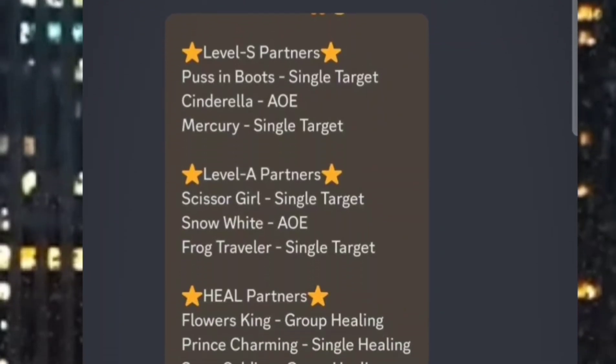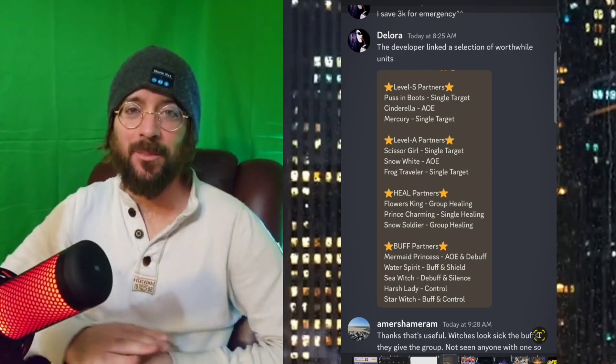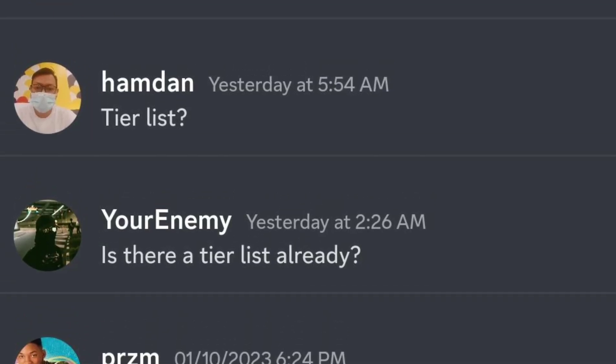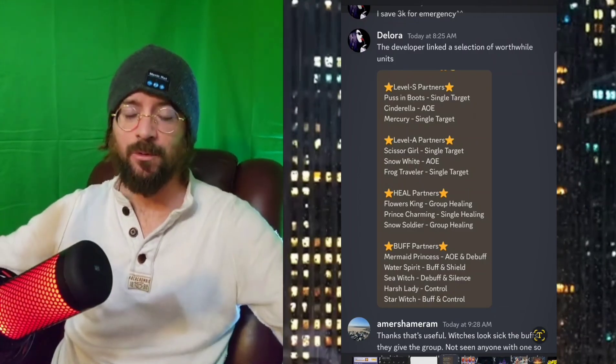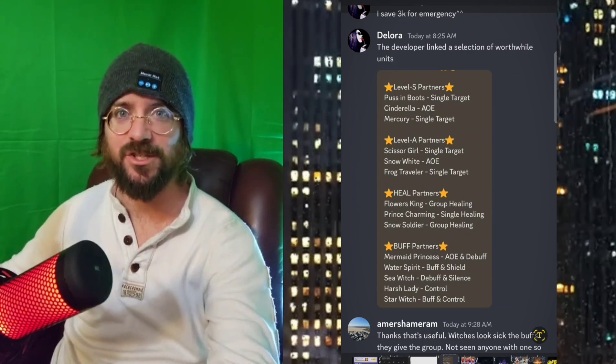So the developer actually linked a section of worthwhile units, so on its bare bones this is like the alpha version of our developer's tier list. Our developers, by the way, are the ones that invented these abilities, created the characters, crafted the code — so if anybody knows what they're talking about, it's going to be this guy. And tier lists have been the highest requested question I've been receiving all week, so let's just go ahead and knock this out of the park. We're going to call this the alpha version of our Mad Tale Idol RPG tier list.